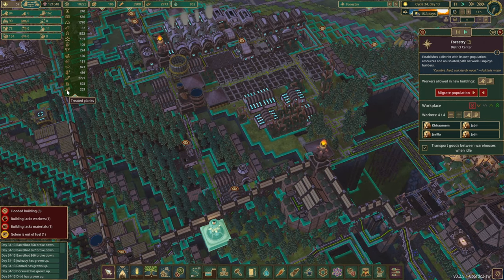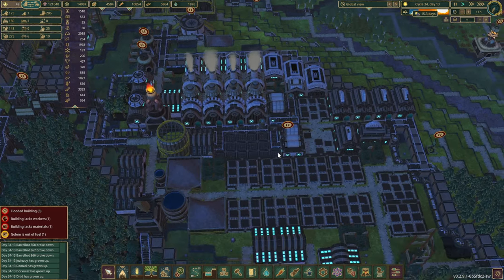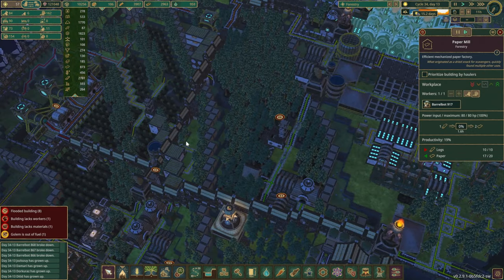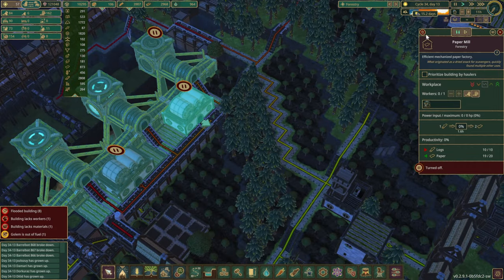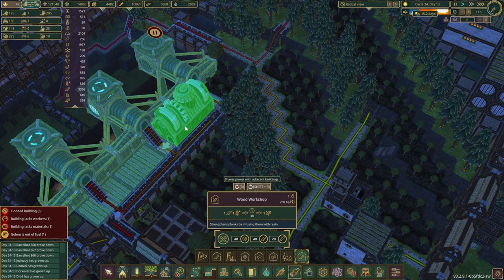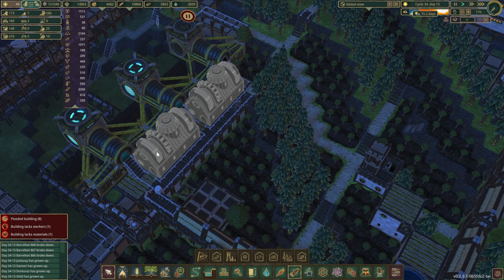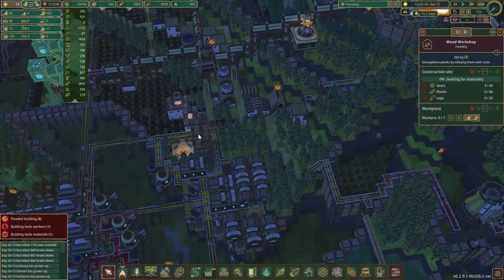Perhaps we should also do something about our treated planks situation. We do have tons of paper. Since we don't use this building anymore and it is pretty far, how about we fill this space with a couple of factories just like so — they will get power from these guys as well. So that should be fine and we shall have columns in these two.